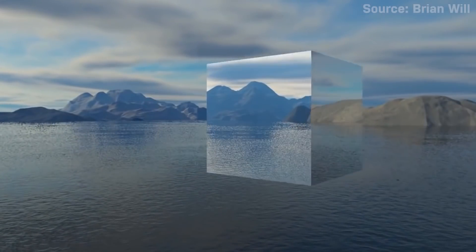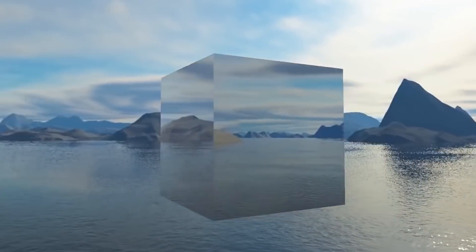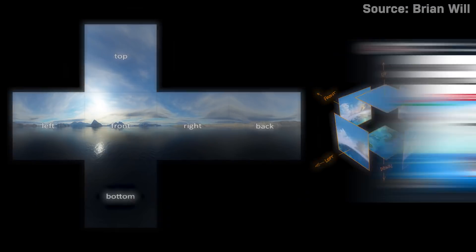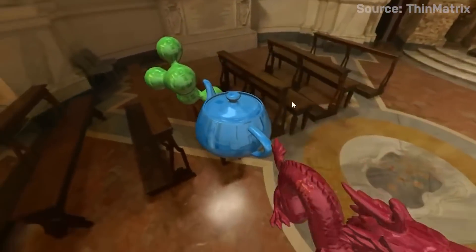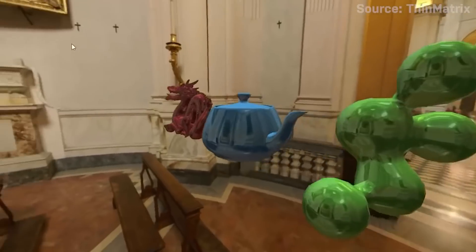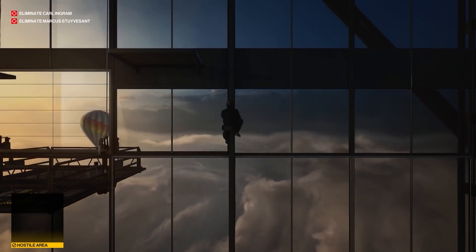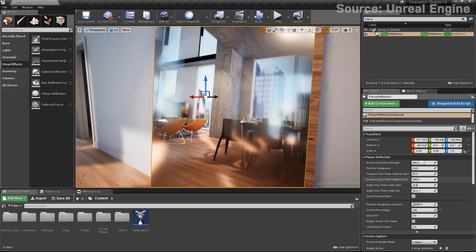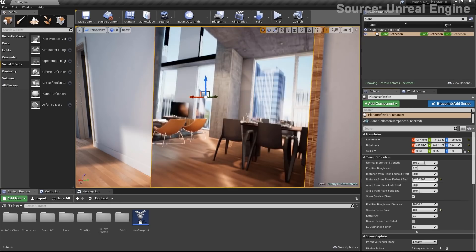A less taxing technique for creating reflections is called cube mapping. A static 2D texture map is generated of a surrounding environment and projected onto the inside of a cube, much like a skybox. A reflective object in a game can use the color information from inside of the cube to approximate a reflection based on the position of the player camera. However, the reflections created are not the most accurate and generally have a hard time scaling as the player moves. Often a filter or blur effect can be applied to distort the original cube map and make the reflection feel more cohesive with the game world.